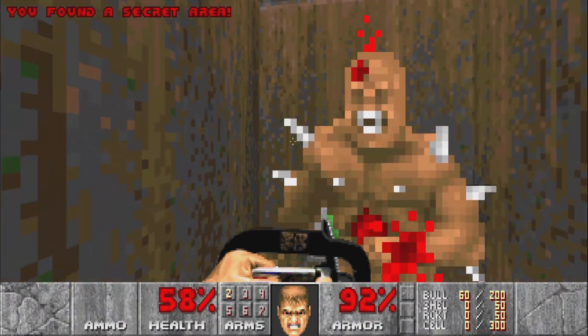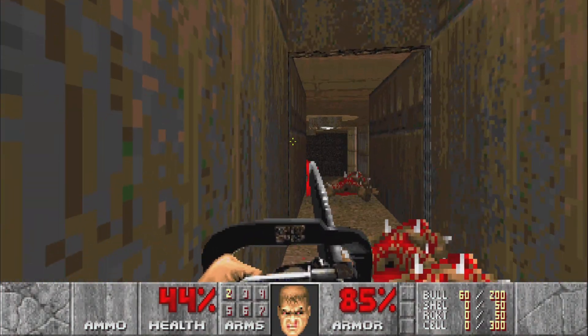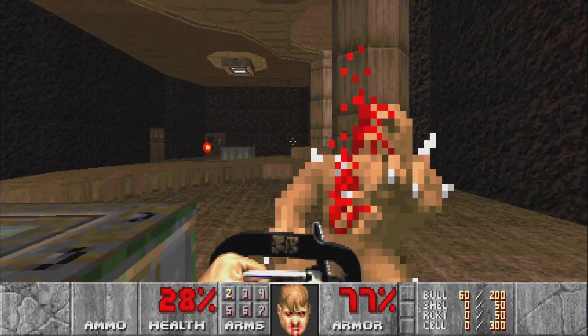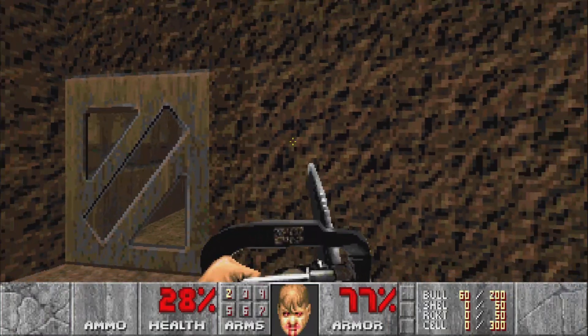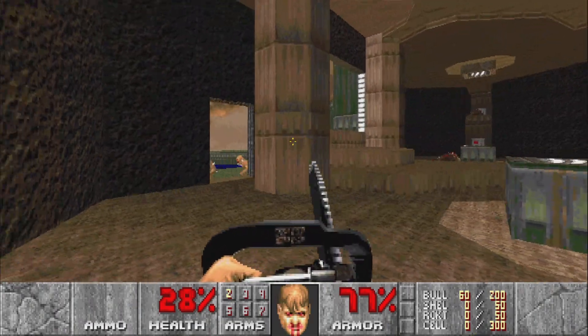Check out these imps here. I'm gonna die in the first level — no, no. All right, come here — nope. There we go, chainsawed him through the door there.